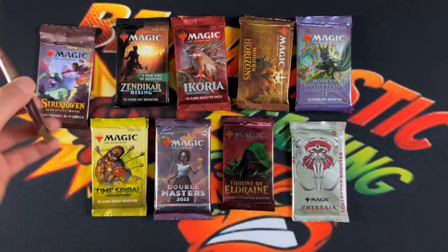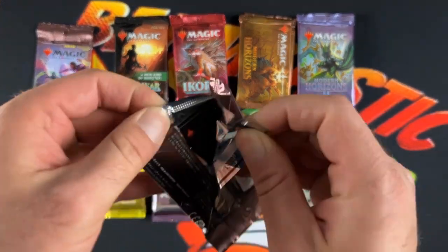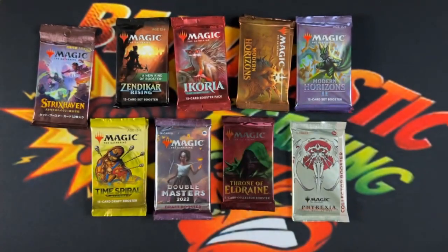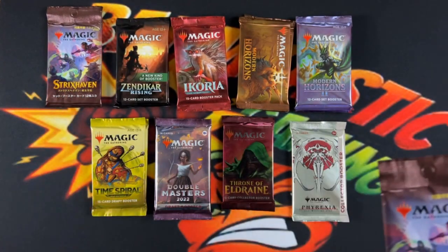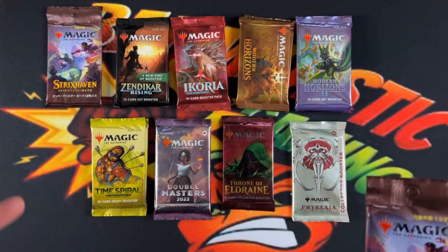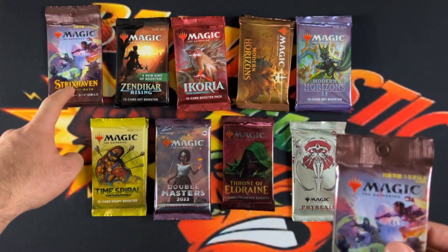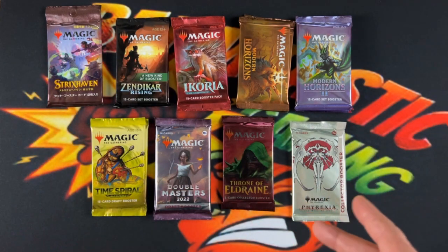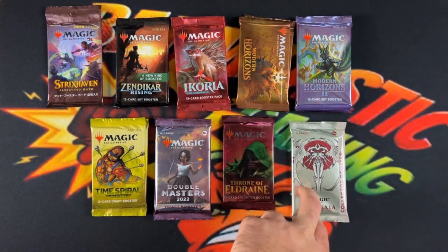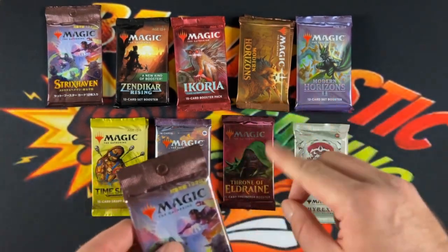For this one, we just were at our local LGS and we grabbed a couple packs. We decided that we are going to get into just grabbing a couple packs here and there and opening them. So we got Strixhaven in Japanese, Zendikar Rising, Ikoria, Modern Horizons 1 and 2, Time Spiral, Double Masters, Throne of Eldraine Collector, and Phyrexian Collector. Two of each except for the collectors, which are only one.